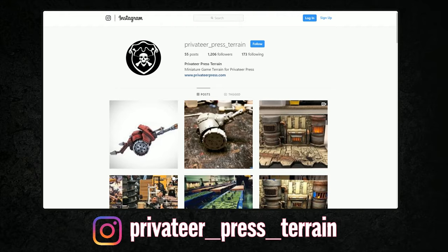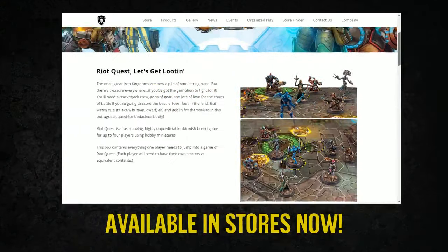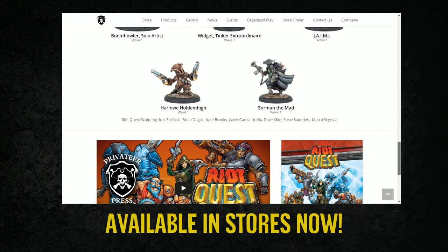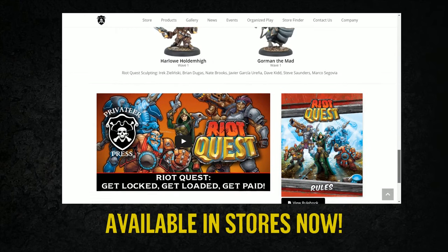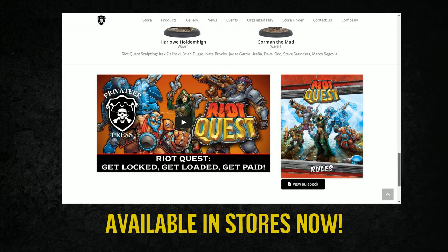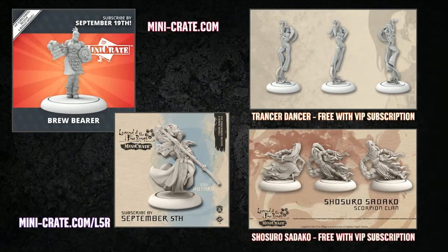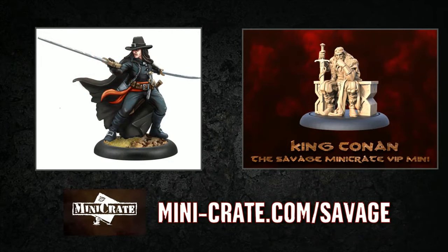Other cool things: Riot Quest is in stores. Everyone go watch the tutorial. The game is super fun, super neat. Go play. We were just playtesting a bunch of new stuff yesterday. Then there's Mini Crate. Mini Crate's sweet. We've got the Brew Bearer, some sweet L5R crate, Savage Crate, Solomon Cain - the newest figure - and King Conan. I just got my King Conan this morning. It's such a nice casting, it came out so good.